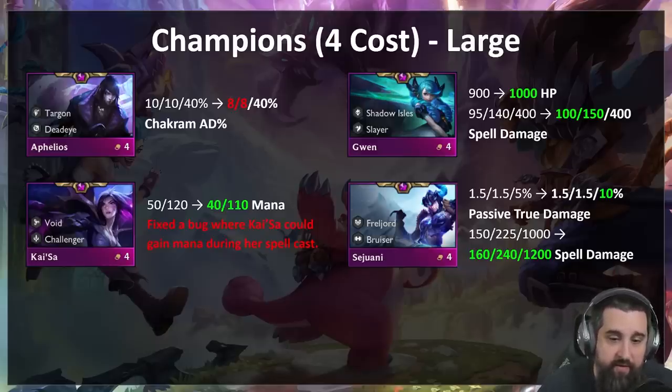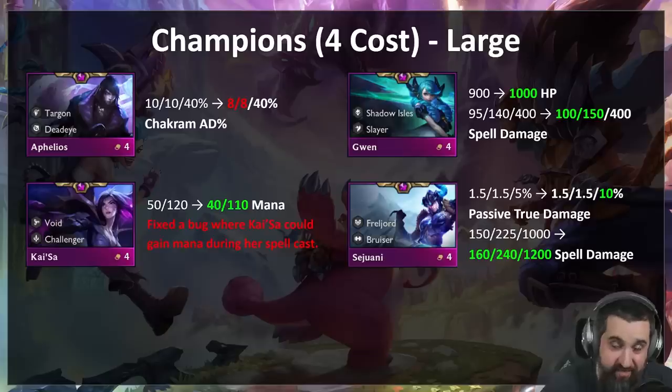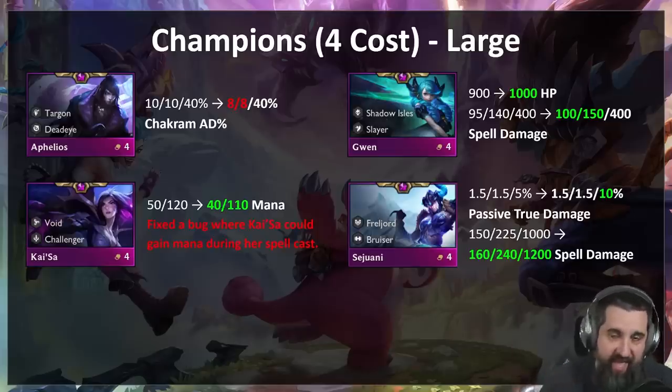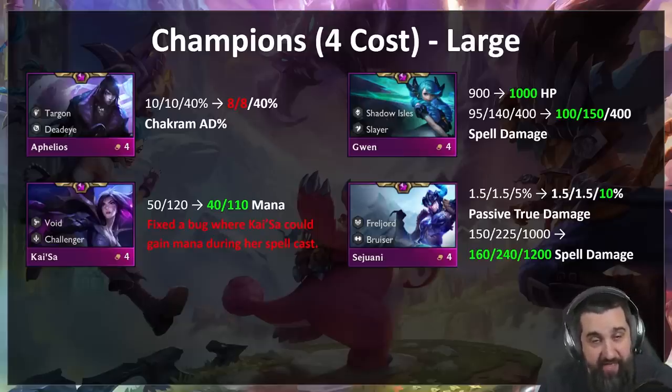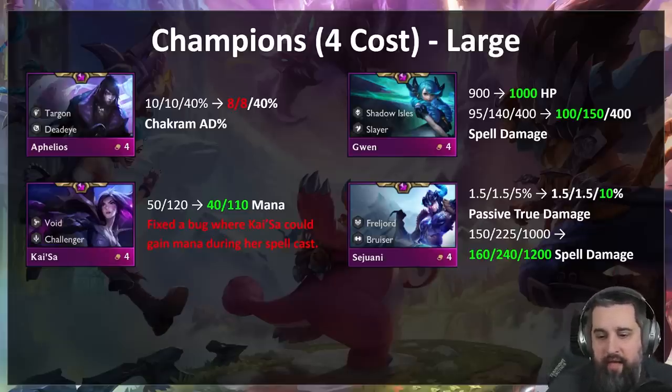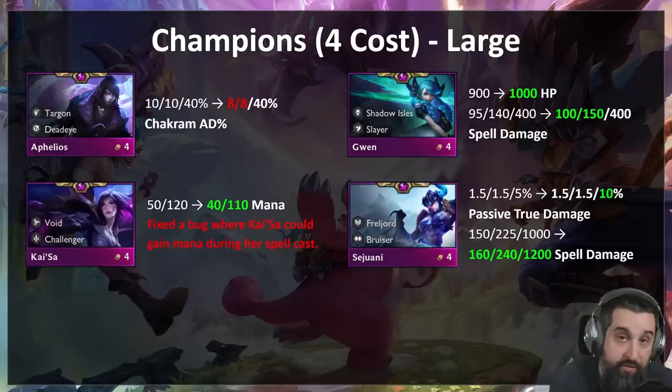Kaisa looks like she's getting buffed, but that's because of a pretty big bug where Kaisa could gain mana during her spell cast. At Kaisa three-star she would dash, start casting her spell while taking damage, gain all the mana she needed, and instantly cast again. That's not how spell casting should work. So we fixed that bug — Kaisa has to finish casting her spell before she can gain mana again. But we didn't want to over-nerf her, so she gets 10 mana back. Hopefully that puts Kaisa right where she is on live.